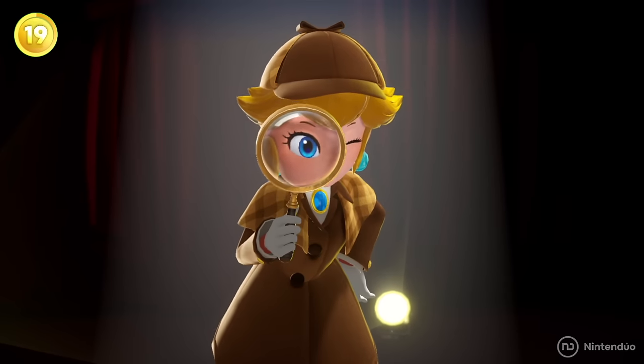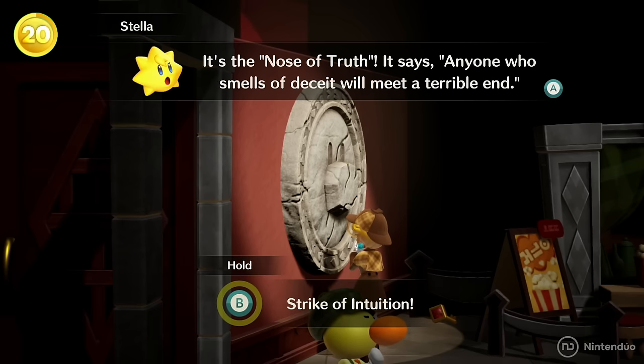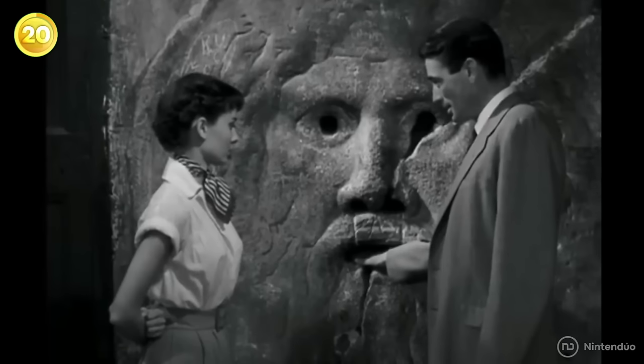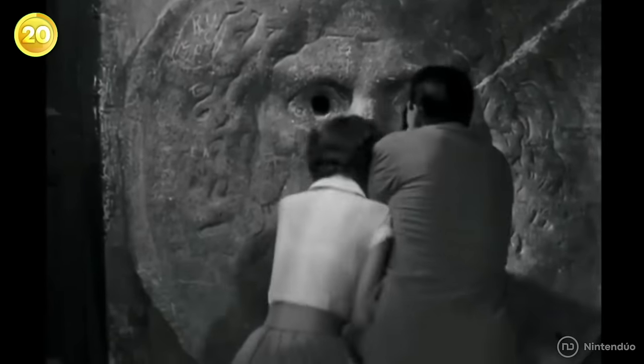In the Peach detective play, there's an object in the museum called the Nose of Truth that detects lies. This stone is inspired by a real object called the Mouth of Truth, whose legend says that whoever puts their hand in its mouth will lose it if they tell lies.